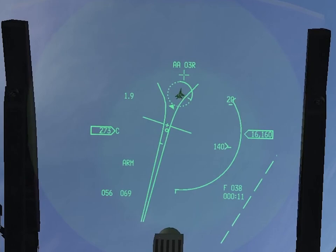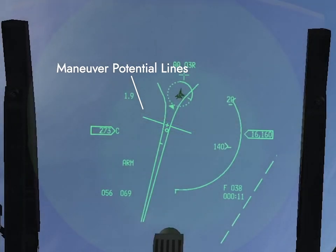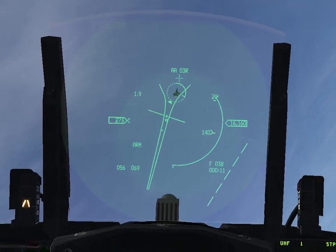The predicted reticle should be your usual aim point, and it also tells you how hard the target is pulling. If this circle is closer to the plus, they're not pulling that hard; if it's closer to the minus, they're pulling more or less as hard as they can. The whiskers on either side of the plus show the target's out-of-plane maneuver potential — so if they were to roll onto their side and pull as hard as they could, this shows how far they can maneuver in that direction in the bullet time of flight.